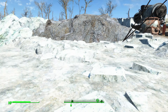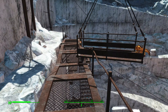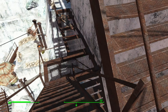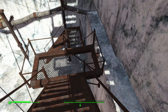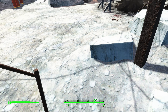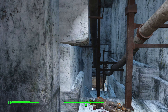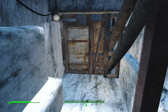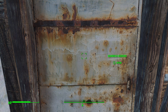Once you fast travel to this area, what you want to do is go down this set of stairs. As you continue down, you will eventually enter a mining area at the very bottom. From there, turn around, go down the hallway-ish area, and you will enter what looks to be an underground mining area — the Dunwich Borers.